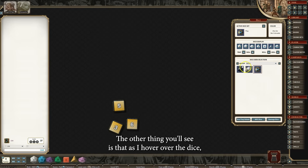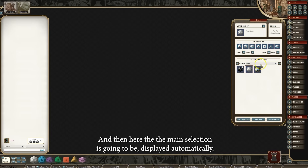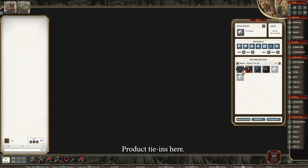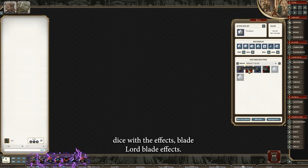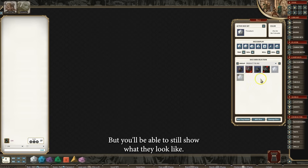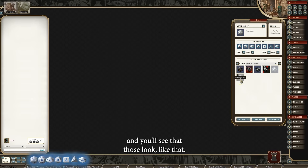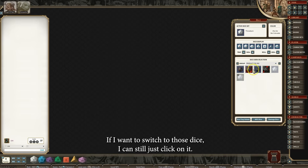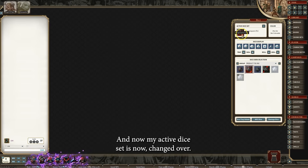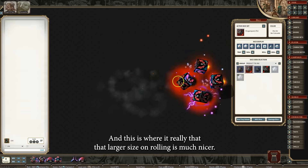As you hover over the dice, even without clicking, it'll show you what those dice look like. The main selection is going to be displayed automatically with product tie-ins — so here you'll see the Dragon Queen dice, Dragon Queen dice with effects, Blade Lord, Blade effects. If you don't have the dice, you'll still be able to demo them, but they'll be grayed out. You can still see what they look like — here are some upcoming dice that will be released for Stormlight. If I want to switch to those dice, I can just click on it and my active dice set changes over. This is where the larger size on rolling is much nicer.